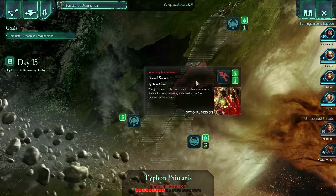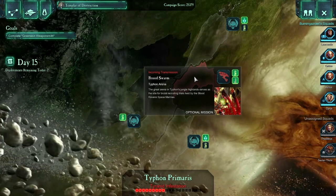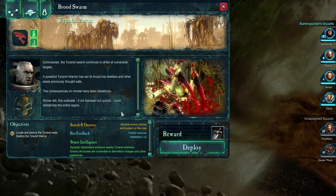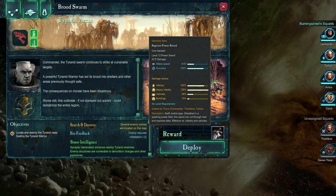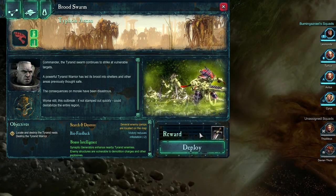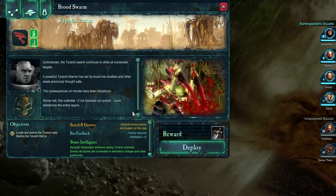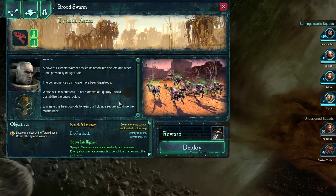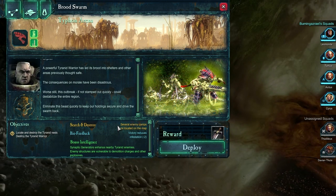There's one little jungle mission left over here. I'm not really sure what it is, so let's listen to a briefing. Commander, the Tyranid Swarm continues to strike at vulnerable targets. A powerful Tyranid warrior has led its Brood into shelters and other areas previously thought safe. The consequences on morale have been disastrous. Worse still, this outbreak, if not stamped out quickly, could destabilize the entire region. Eliminate this beast quickly to keep our holdings secure and drive the swarm back.